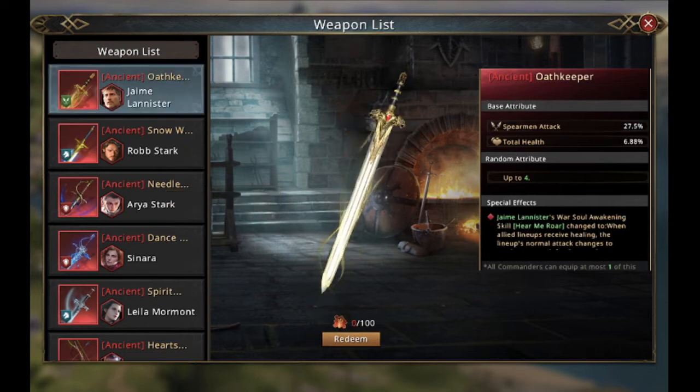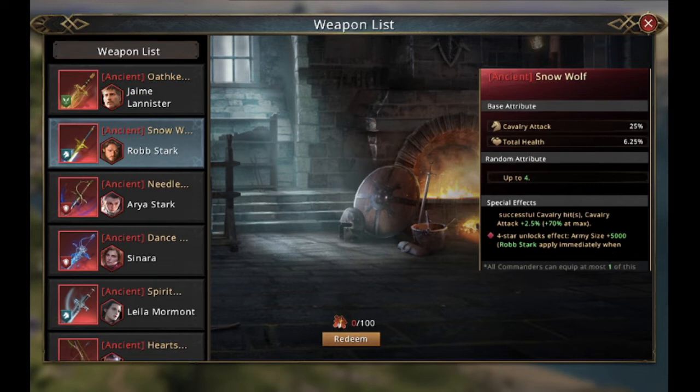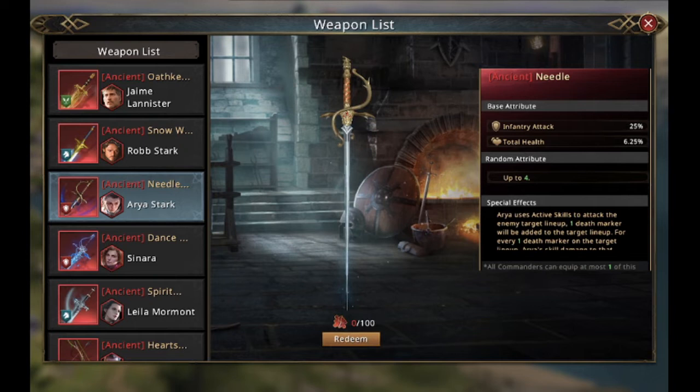We can have a look at all the weapons available. Jaime Lannister of course is a very nice weapon, because when all allied lineups receive healing, the lineup normal attack changes to weakness attack for 5 seconds. Very nice to have. We also have one from Robb Stark from before — recovery attack increased. And here we have Arya, which just has her damage increased.